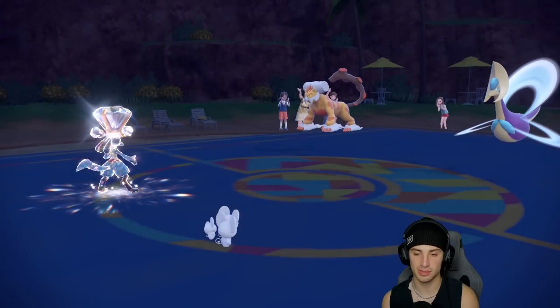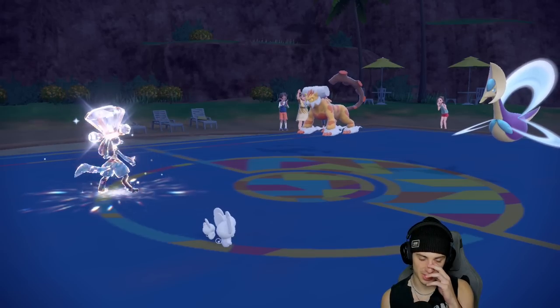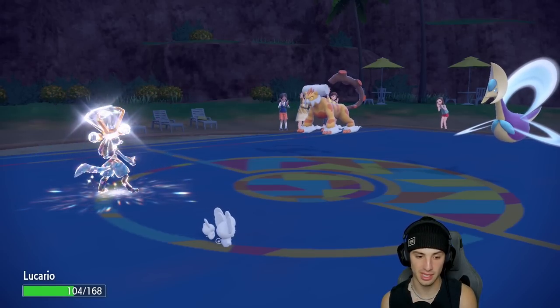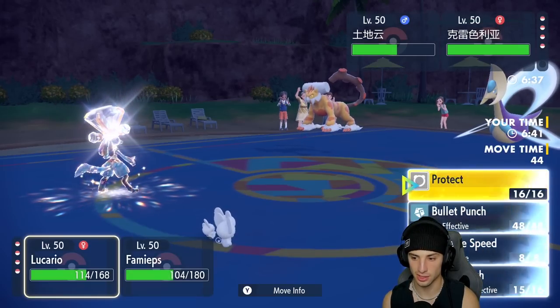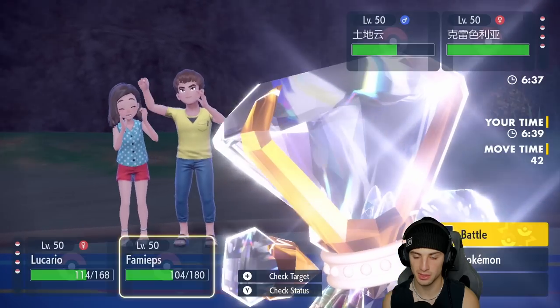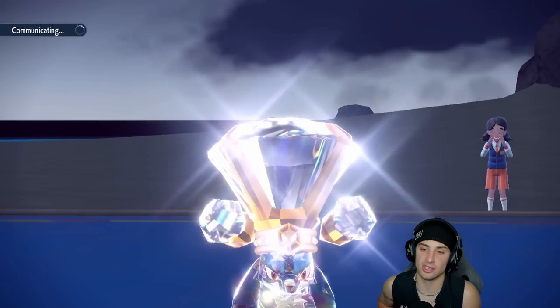Trick Room comes out. I'm still just going to ExtremeSpeed into Landorus and Super Fang the Cresselia to half its HP. I've got Leftovers giving me some HP back. ExtremeSpeed comes out and a nice big Super Fang going into Cresselia is going to be great.